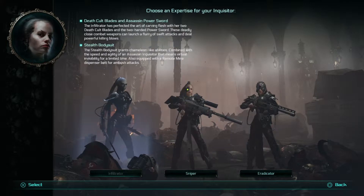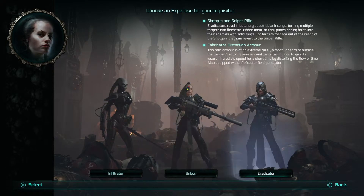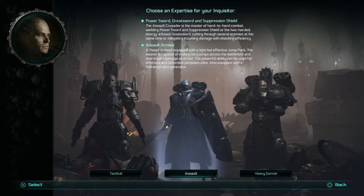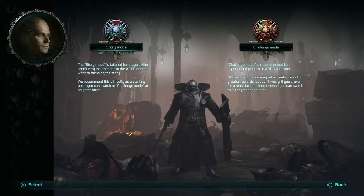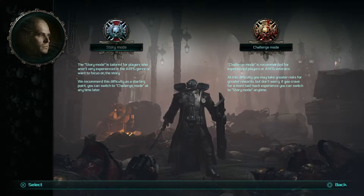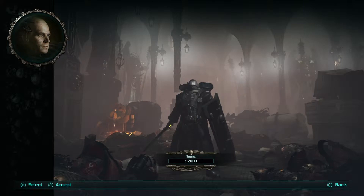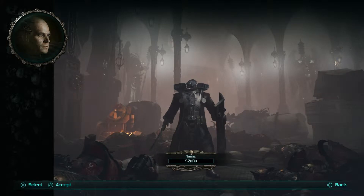So each class has Sniper, Twin Swords, and Heavy Weapon variants - all about the same. I'm going to stick with what I know though. I'm going to go for the Crusader and I'm going to go for Assault. Story Mode or Challenge? I haven't played it before, so I'm going to see what Story Mode means. I'm assuming Challenge is just a higher difficulty, but we'll see.